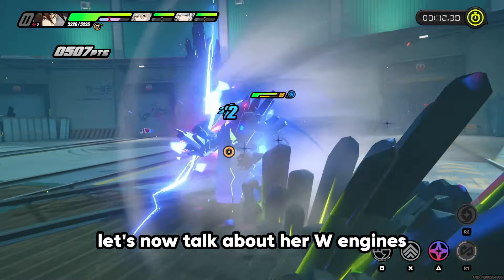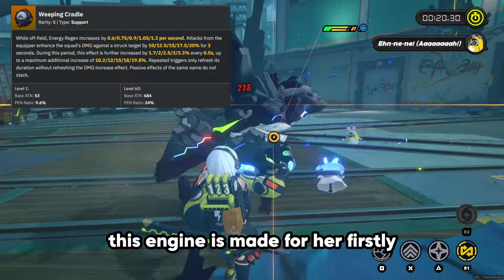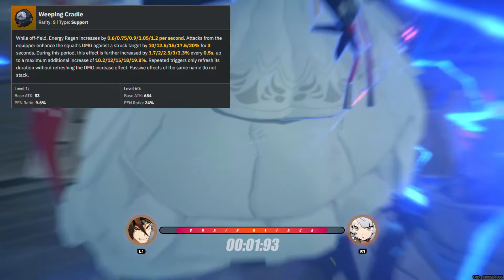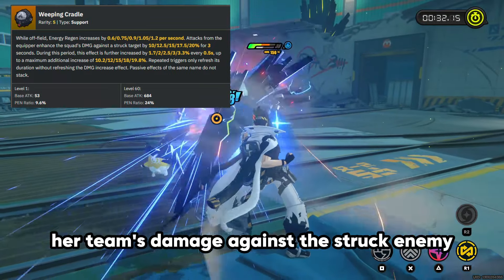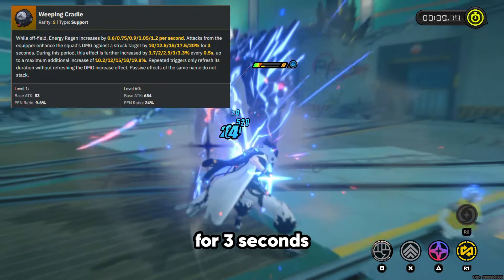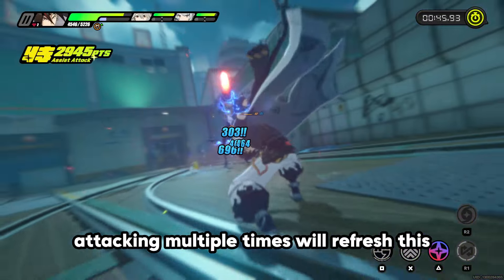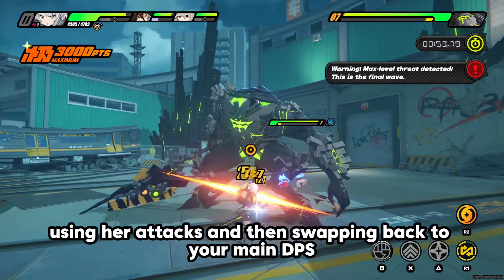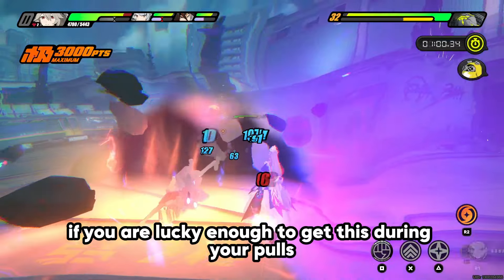For W engines, the best S rank engine is without a doubt Weeping Cradle — it's made for her. It offers Pen Ratio as the W engine stat, gives energy regen when she is off-field, and whenever she attacks an enemy, her team's damage against that enemy increases by 10% at base rank for 3 seconds, increasing every 0.5 seconds during that duration. Attacking multiple times refreshes this. Quickly swapping to her, using her attacks, and swapping back to your main DPS is the play — definitely use this if you're lucky enough to pull it.